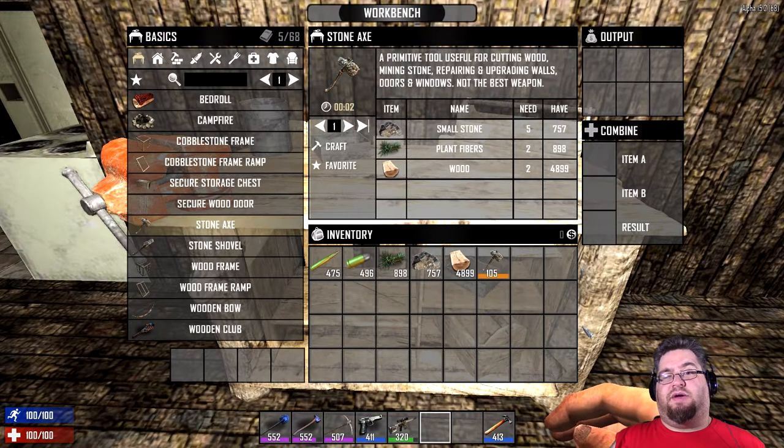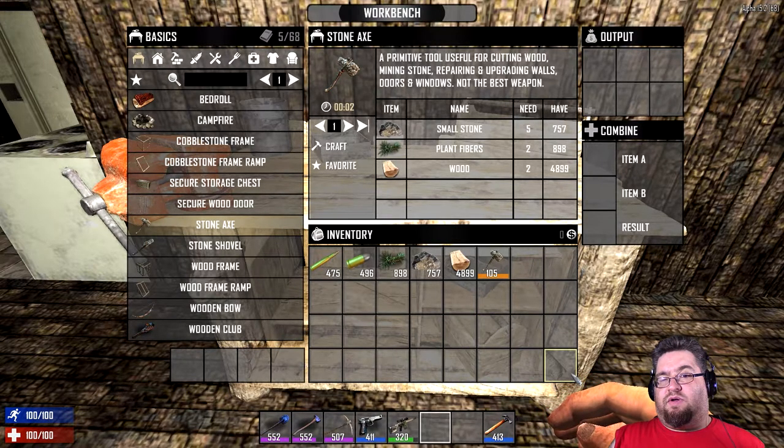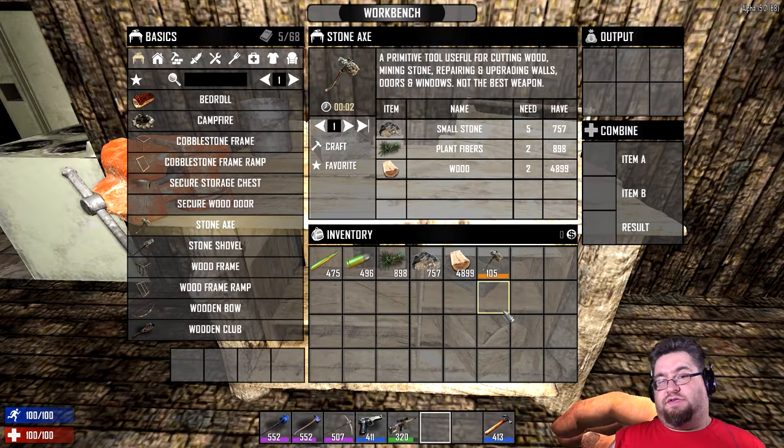I wouldn't recommend using this if you're by yourself because you're only going to be generating your own tools. If you know what you're doing and you really want to get going quickly, then yes, you can combine items and get a higher level tool very quickly. But typically you're still going to need to rely on yourself to generate the tools in the first place.